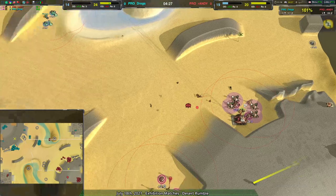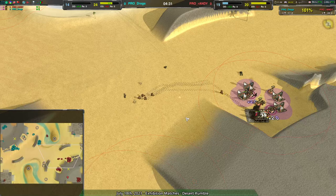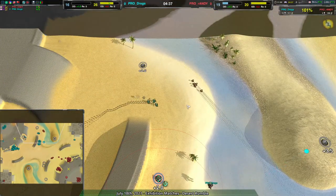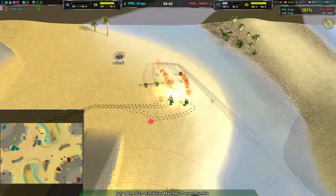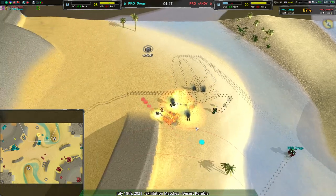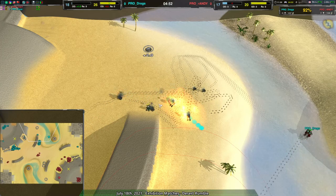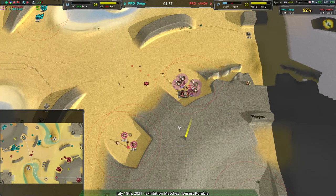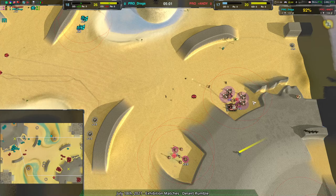Randy points out in stream chat that jump's main advantage is map mobility — the Constable can jump over cliffs, making it really tricky to deal with. We could theoretically be seeing Riots but Randy is going Imp-Glaive, which doesn't surprise me. As long as they avoid the Pyros or hit them with sufficient numbers they should be fine. Two Pyros go down at the cost of about five Glaives — 440 metal for the Pyros but only about 325 for the Glaives, so a slight attrition advantage for Randy.